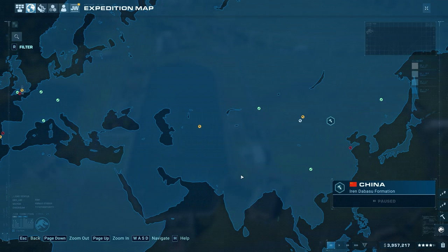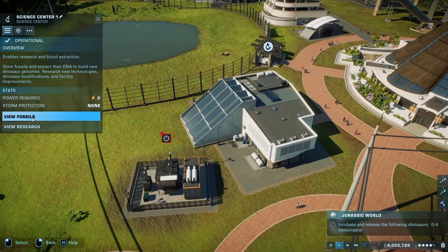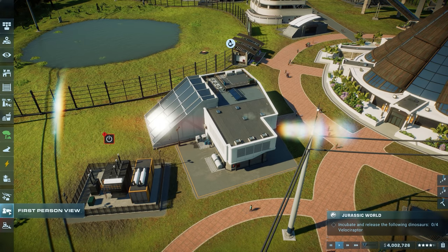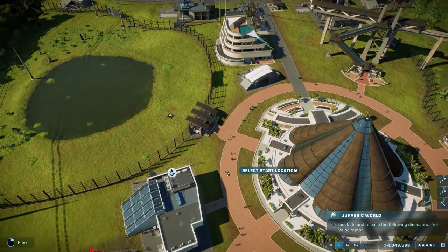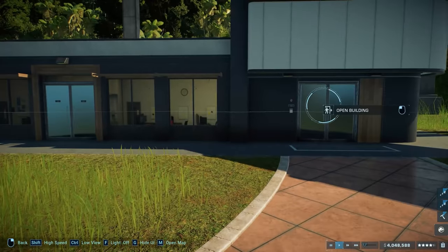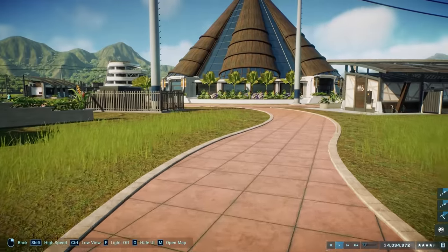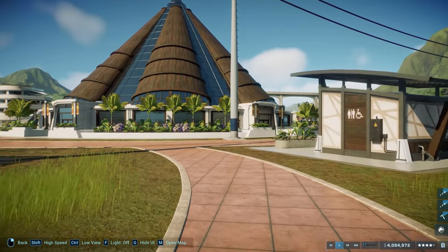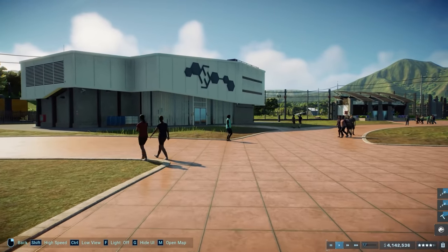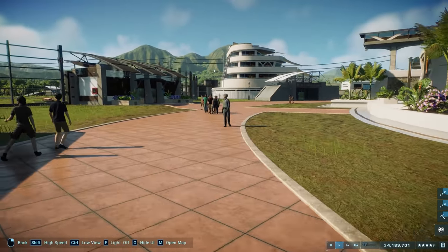We should get the velociraptor and archaeo ornithomimus fossils as fast as possible. There's also a new update where you can sell extra minerals from digs. A viewer pointed out a new first-person view button I'd never tried. Let's start it near the arrival area — just walking around the park. Opening a building just pulls up the menu rather than physically going inside.